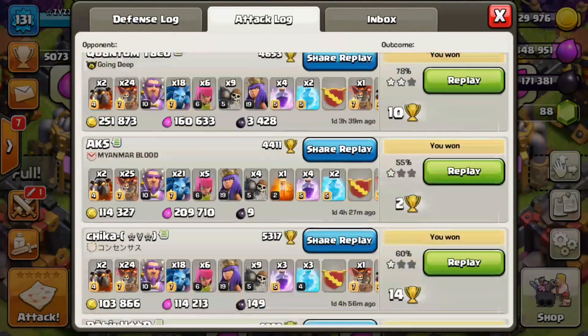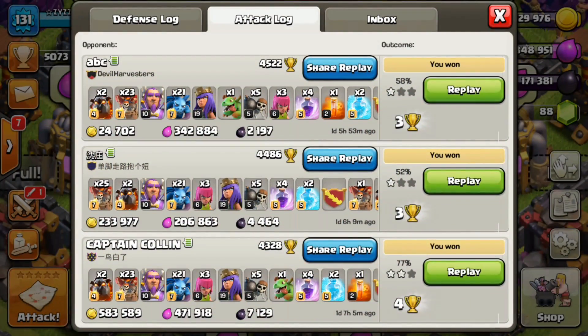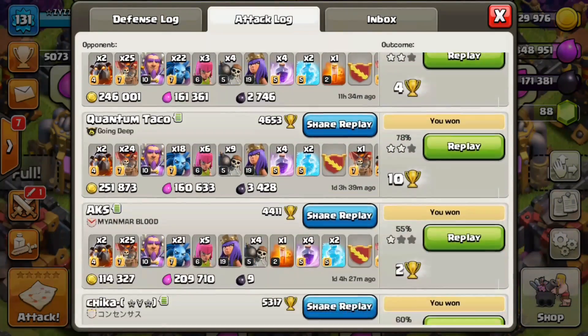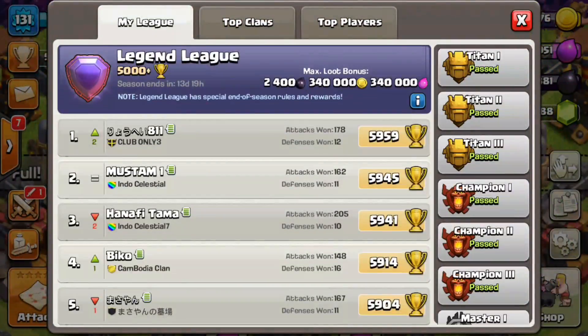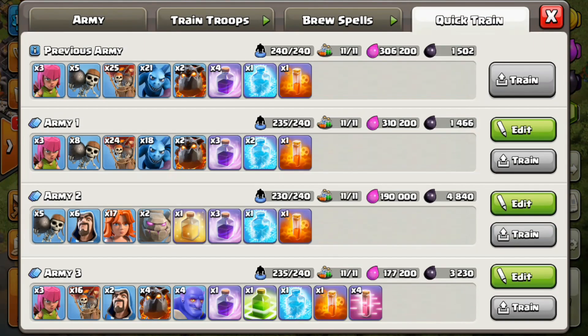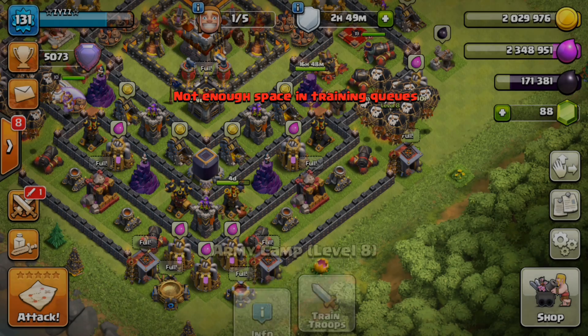As you guys can see on my attack log, here I make a lot of Dark Elixir, and some raids I don't, but it doesn't matter because I get my loot bonus which is 2,400. So whatever I invested on these troops, I get it back — 2,400 is what I get in loot bonus, and I only use 1,500 for each troop composition.